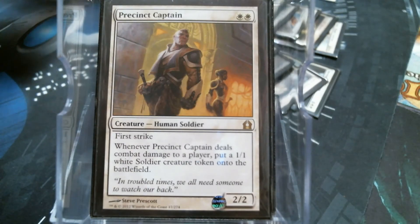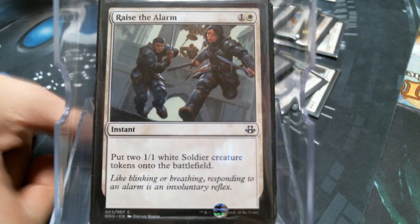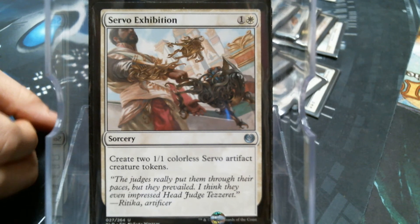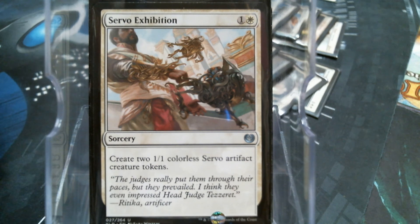Precinct Captain. I love how they print the same card multiple times and give it a different flavor. I think Raise the Alarm was first, to give us two soldiers. Then we had Gather the Townsfolk - that gave us two humans. And then we had Servo Exhibition - that gave us two servos. The reason why I'm playing every single one of these is this is one card that generates two creatures, two permanents. Some are better than others - there's more support for soldiers.